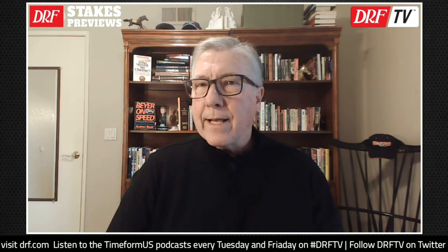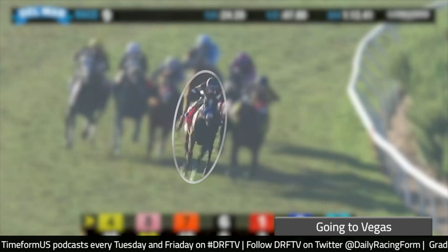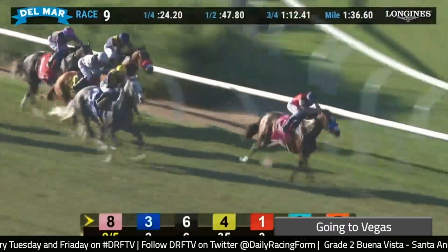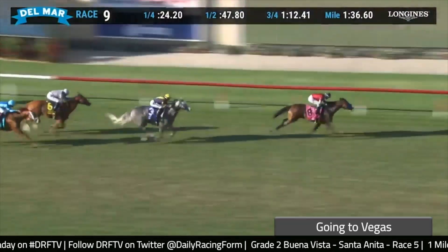I asked Richard Baltus, her trainer, if Going to Vegas was ready to roll for her first start since last fall. He laughed like it was a stupid question and his answer was, of course she is. Flavian Pratt is aboard. Going to Vegas should get the type of trip she got last summer at Del Mar in the Grade 2 John Mabee. Let's take a look at the stretch run of the Mabee — Going to Vegas sat second behind the speed, got the first-over trip, and from there it was all over. She opened up and won clear by more than two lengths, with Dog Tag chasing her home.